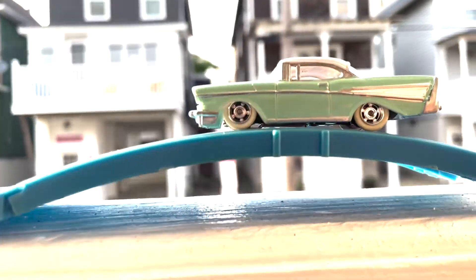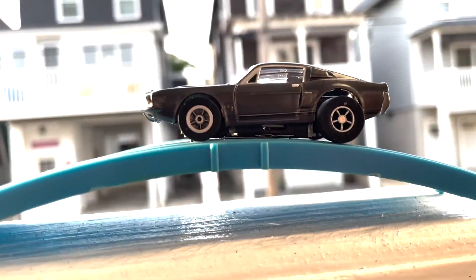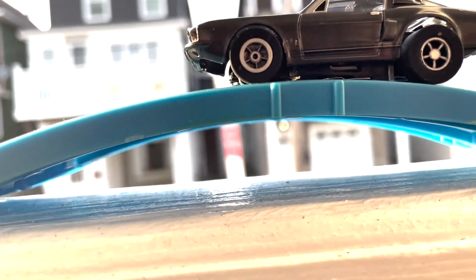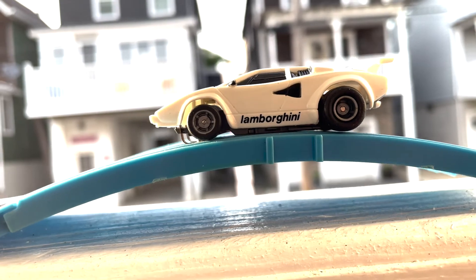Let's take the lowrider — he's on a T-jet chassis — and he would make it! The lowrider would make it. Let's try Eleanor from Gone in 60 Seconds — and nope, it's going to scrape. So Eleanor gets caught — police will catch up, he's going to jail, they're not going to make it. Let's check out the Lambo — this is a Tyco narrow chassis 440 — and the Lambo would scrape.